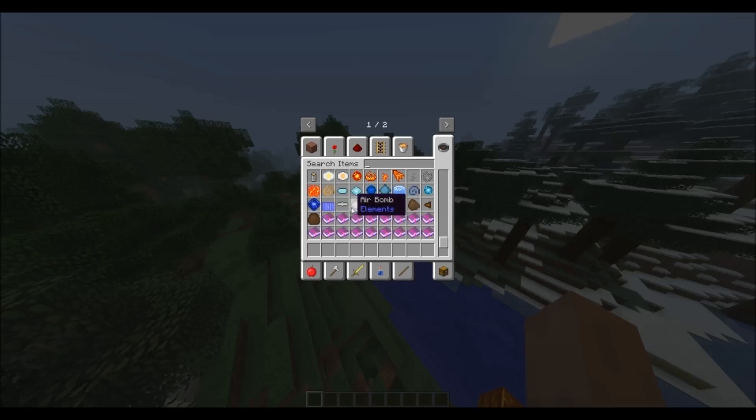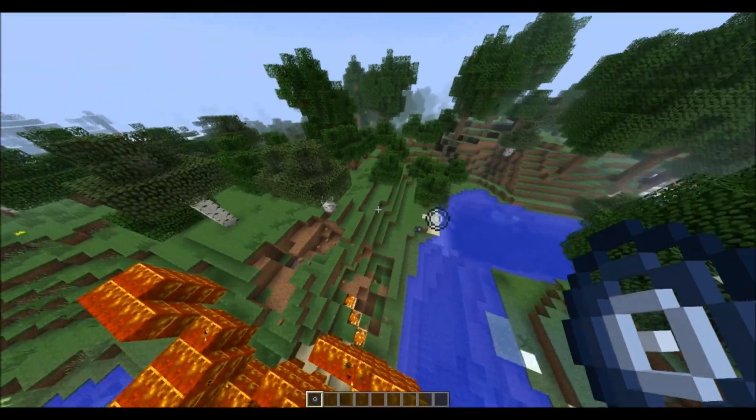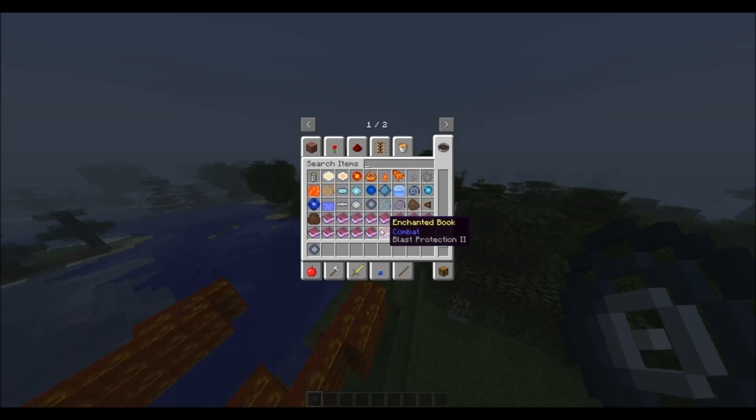You got air disc, air bomb, sound wave — let me use this. Oh, that's cool! This could be like an awesome mod for survival too. You got earth rock, earth spike, earth wall — you get the drift, guys.